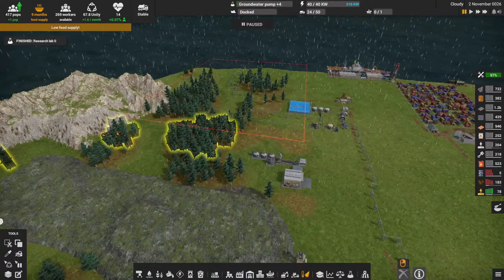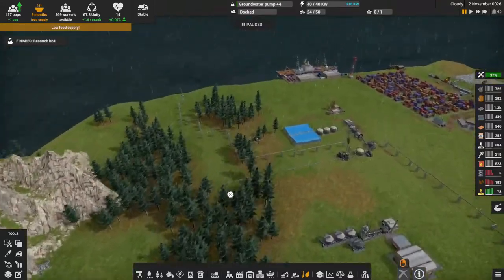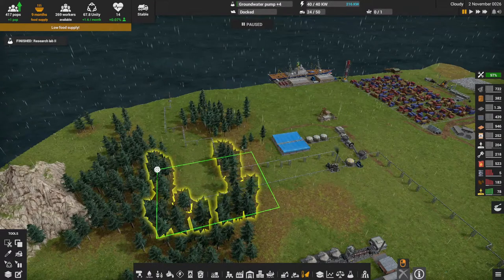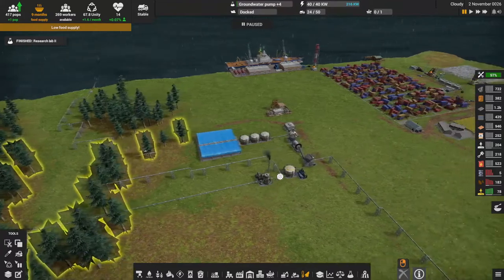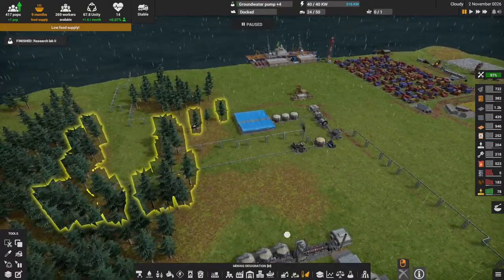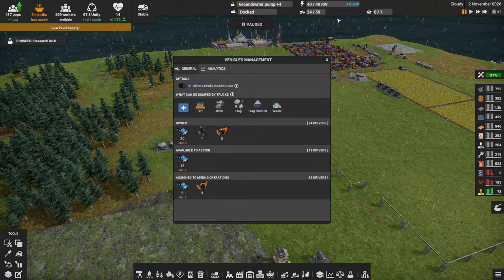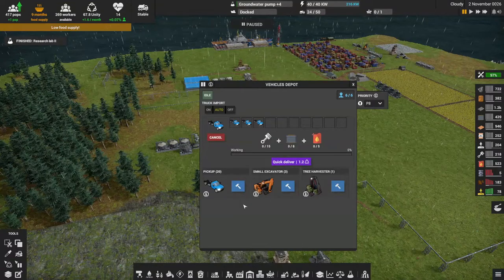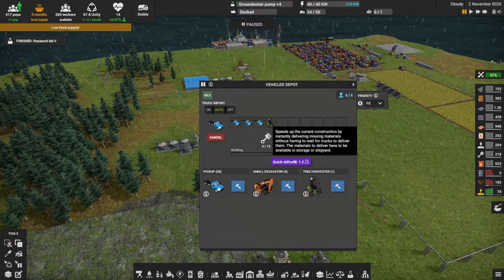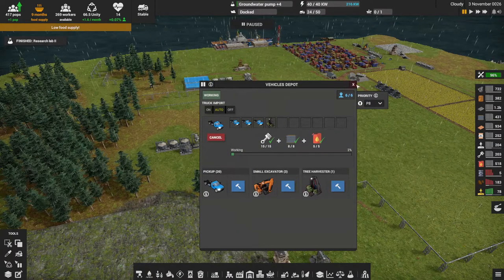First thing I'm going to do is clear all the tree harvesting areas — that's just too much for one guy to handle. I want to focus on where I actually want trees removed. I'll take out this area and that one too. That way I'll get a couple more oil pumps down, expand the distiller, probably move it back over here, and add some more tanks. Let me also check my vehicle capacity — it's 50, okay, never mind. Let's go ahead and build a couple more trucks.